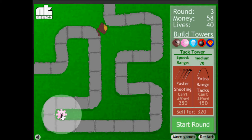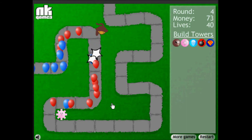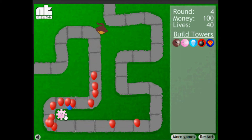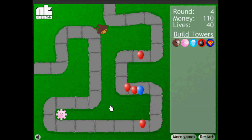It gives you little pop-ups. This is the second tower — the tack tower. You can see it in action. It shoots tacks in eight different directions, and it's very helpful for breaking up crowds. The dart tower gets the last one.